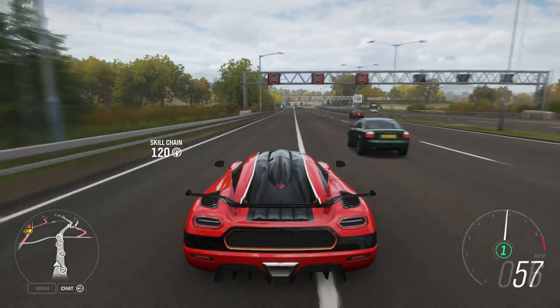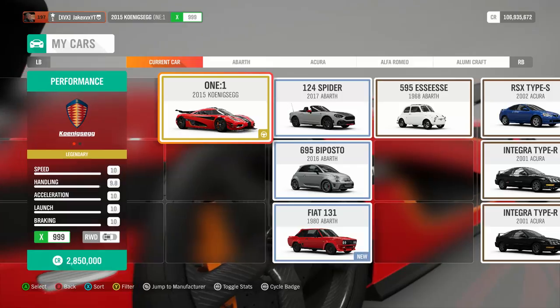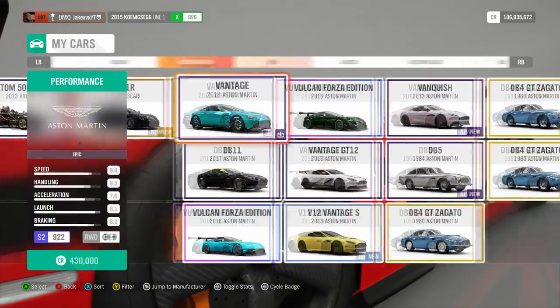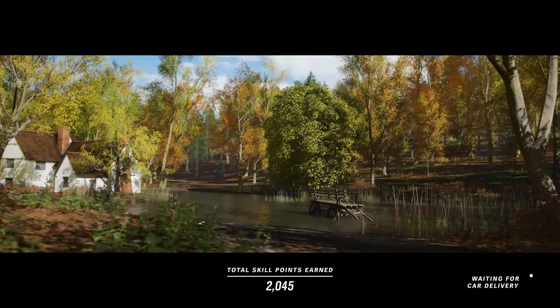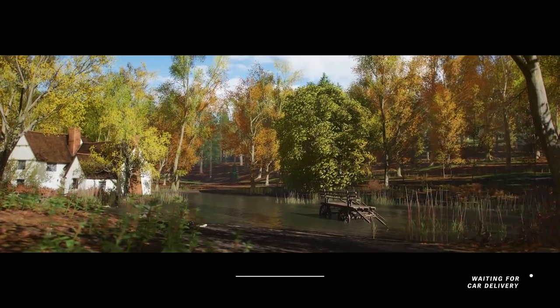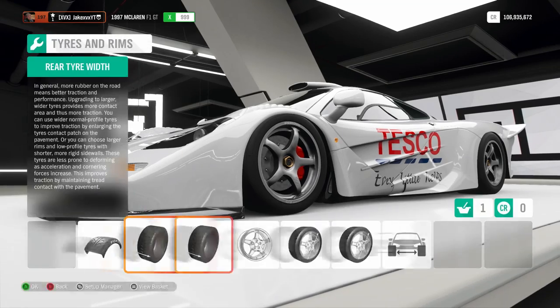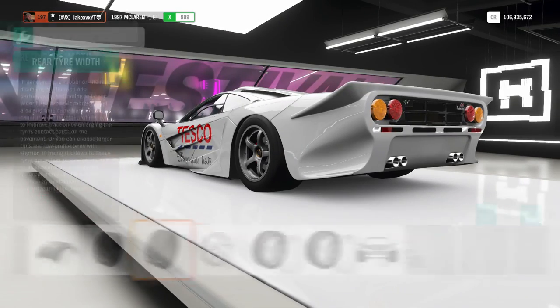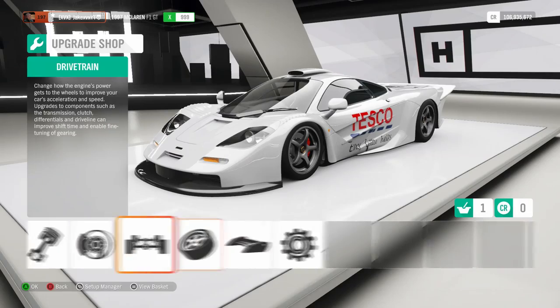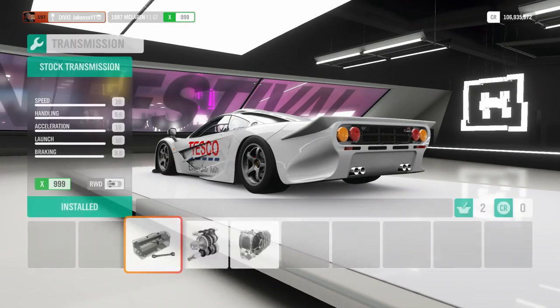Unfortunately, first gear on the Koenigsegg isn't very big. With the Mustang the sweet spot did like 130 miles an hour in first gear so it was worth it, but with the Koenigsegg the gear is not big enough to make it worth doing the rolling boost. So I'm going to jump into the McLaren F1 GT. As you saw with the Koenigsegg, if the first gear is too short that means the car just isn't powerful enough — if that happens you need to find a more powerful car.